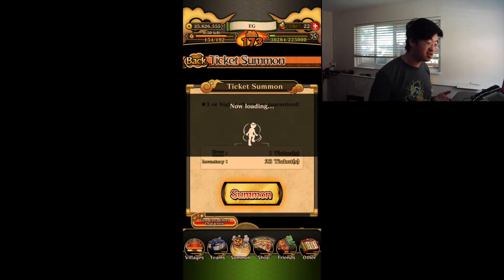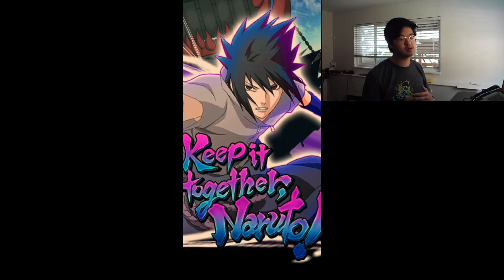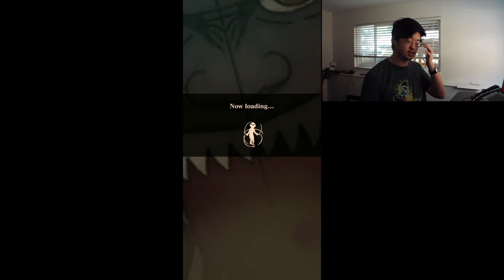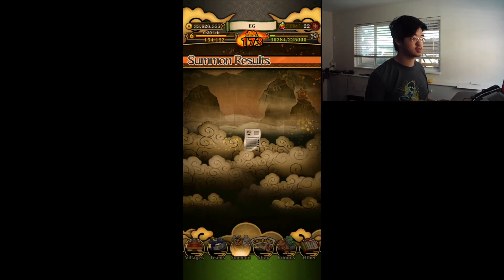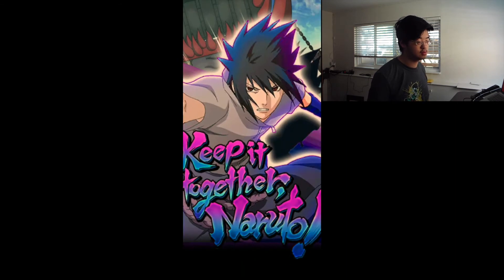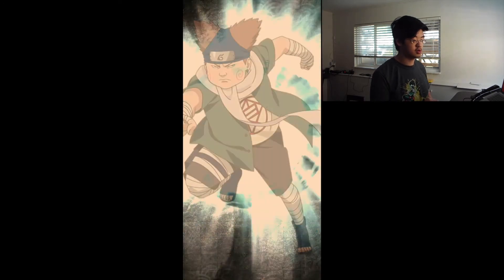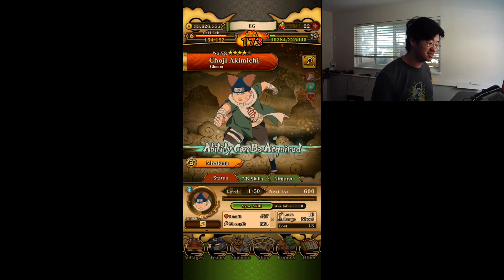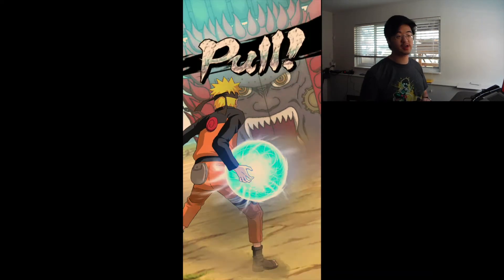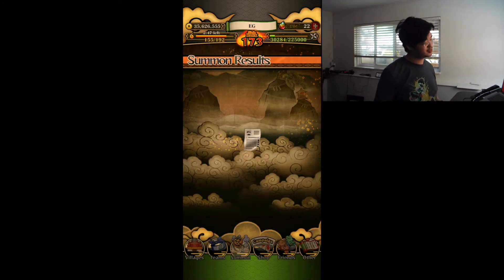So we got nothing so far and we are seven tickets deep — that's kind of similar to the first summon. Nothing so far. I'm praying that I also get something like the first summon and get some gold here and there. We are 10 tickets deep, 20 to go, and looking at nowhere near any 5 stars. Am I going to draw the line and not get any luck?